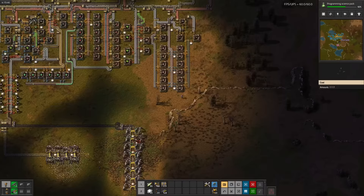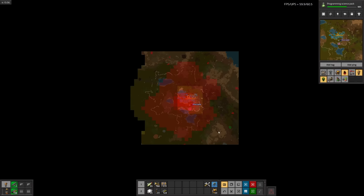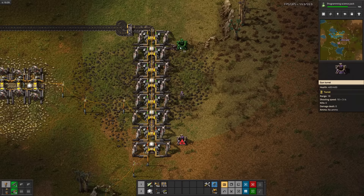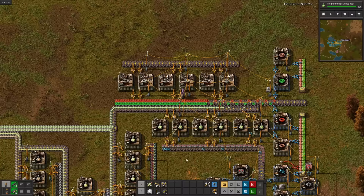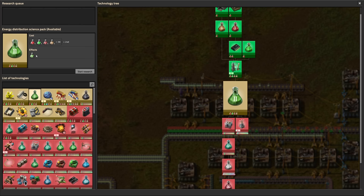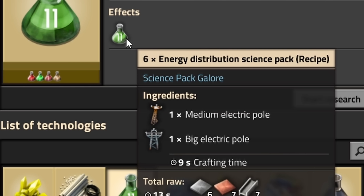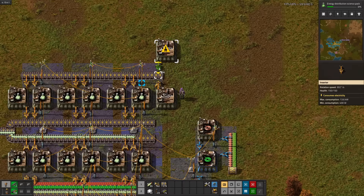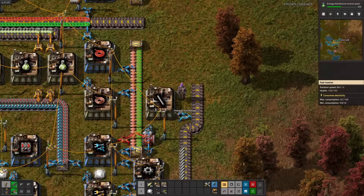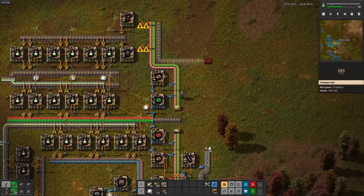Imagine if red wire took red circuits. Before I could dwell on that thought, biters bit the coal mine. I'm too lazy to run down south right now, but a few turrets should do the job. Back to Christmas-colored wires. After programming science finishes, I'll fix the backwards inserters, then we'll get started on energy distribution science — medium and big power poles.